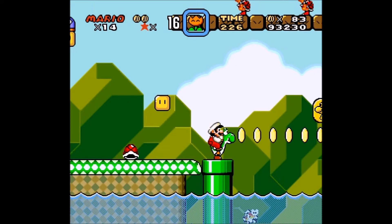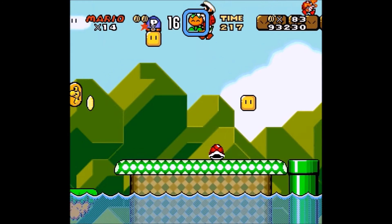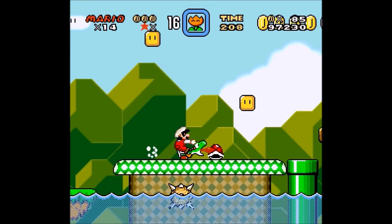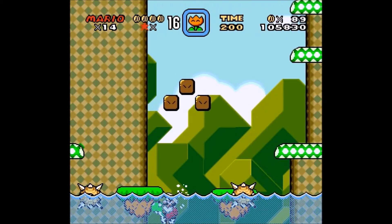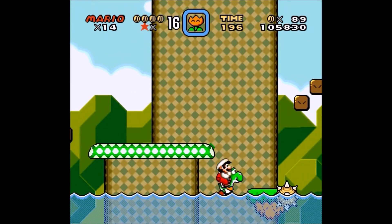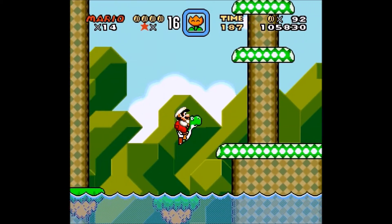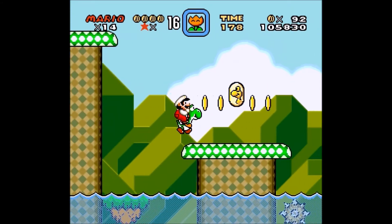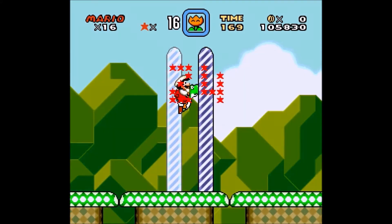We want to activate this P block so that we can grab that coin easily. Luckily, Yoshi can jump on Spikies, unlike Mario, so that makes this a little bit easier. And that's all the Yoshi coins for this level. Only the castle left, I believe, for this world anyway.